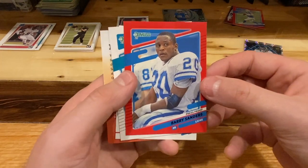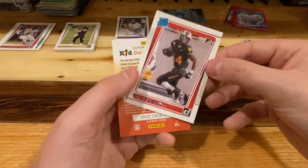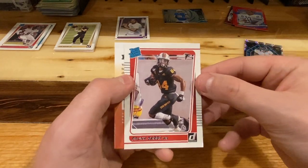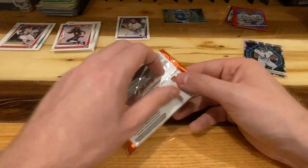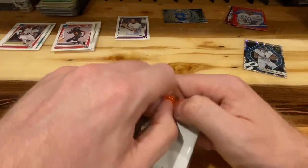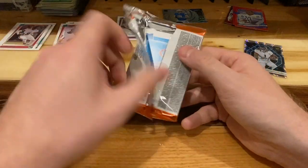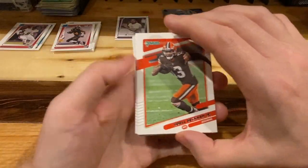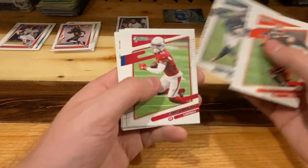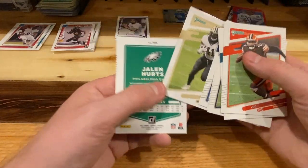Got a red press proof Barry Sanders, Mark Brunell, and our rated rookie is Frank Darby. Beckham, Fulgham, Allen Robinson, Christian Kirk, Leonard Fournette, and Kamara.